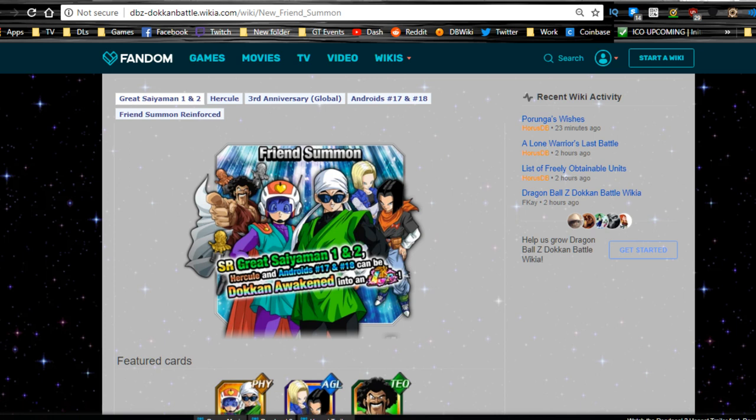Hey guys, welcome back for another Dokkan Battle video. Today we're going to be talking about Great Saiyaman 1 & 2, the new LR available from the friend summon — how to get them all the way up to LR at every single point in the game. Go over to your friend summon and you will see the new flagship, Great Saiyaman 1 & 2, that's Videl and Gohan in their Great Saiyaman getups. It's a really awesome card.